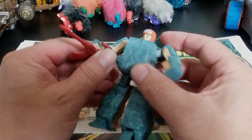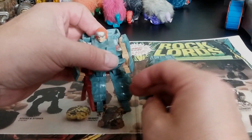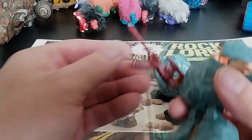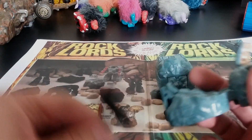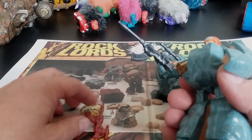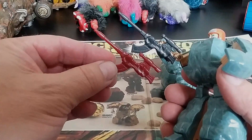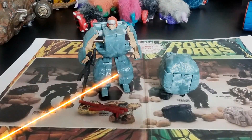Boulder does have a pretty cool looking weapon. If you get him from other countries — the UK, Italy, or similar places — you get some color variations. There's a little sniper rifle that plugs into the side or inside of his hand. This color variant is from another country — they made it with a different color, just to drive collectors crazy. I don't know if I'm going to go after all color variations, but I happened to end up with one. Anyway, that's Boulder Series 1.